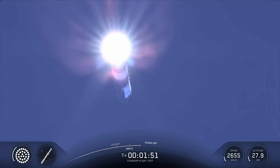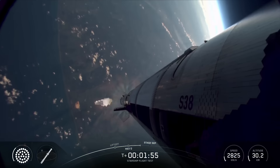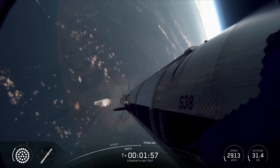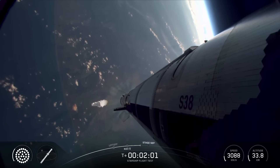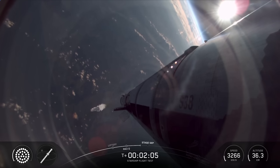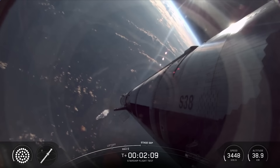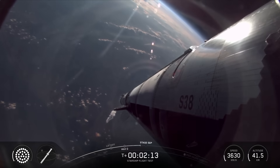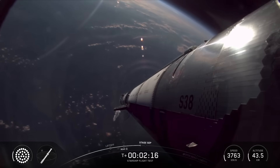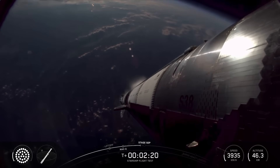After that, we're going to release the clamps currently holding Starship to that hot stage adapter. It's then going to ignite its six Raptor engines to push it away from Super Heavy and start making its flight uphill. In about 30 seconds we're going to see the engines start to shut down on Super Heavy, shutting off in separate banks until we've just got those three center engines still running. Then looking for six ship Raptors.